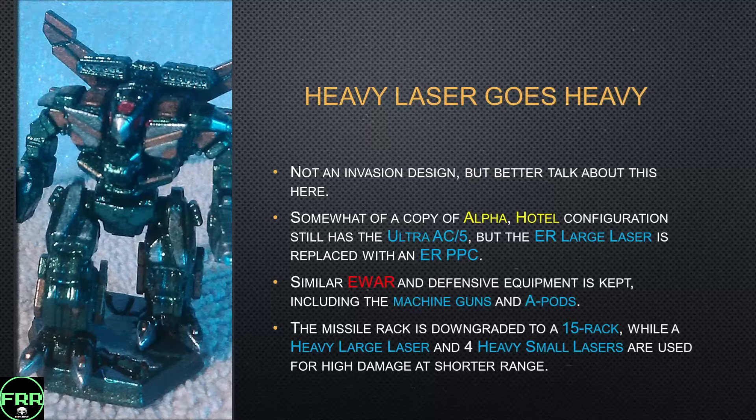Let's talk about the Hotel configuration here. Even though it's not an invasion design, this is probably the best place to discuss it, because Hotel is roughly a retread of Alpha. You still have the Ultra AC/5; the large lasers are replaced with an ER PPC. You get some defensive equipment with machine guns and an anti-missile pod. The missile rack is downgraded to a 15-rack, while you also get an IVY large laser and four IVY small lasers for precise damage at shorter range. IVY small lasers have terrible range, but they pack quite a bit of punch, and IVY large lasers are probably one of the most devastating weapons you can have on a mech, even though the heat curve is really something to worry about.